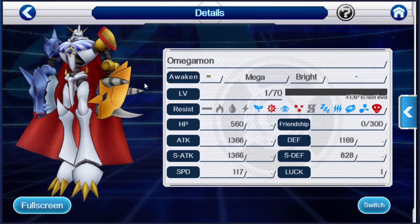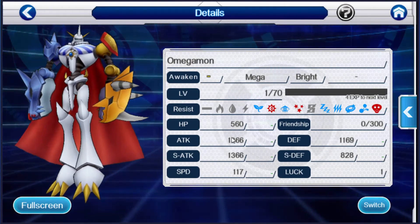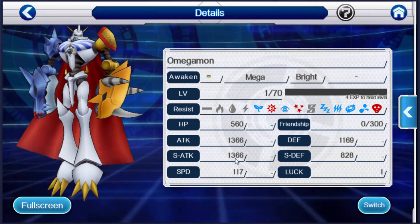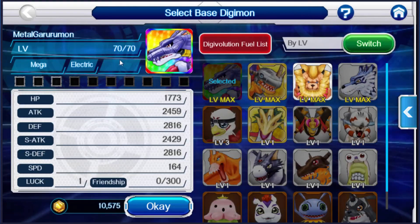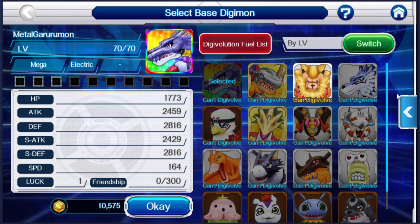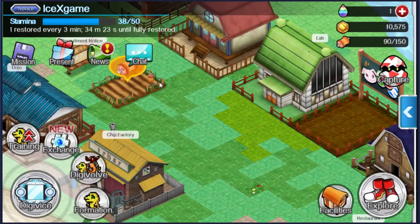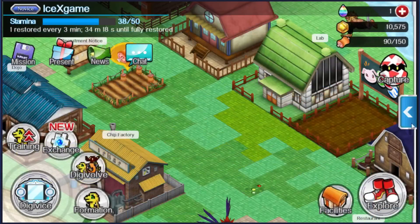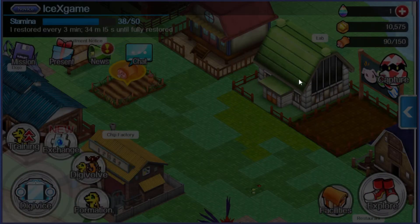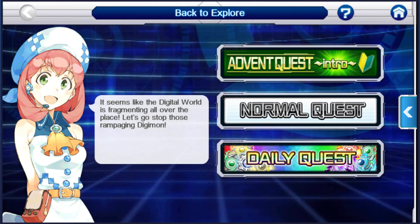Oh, we can upgrade to this one — basic 20k attack and 1.3k special attack, it's not bad. It's all about how to get Megamon the easy way. It only cost me like 3 hours. Just keep doing missions and normal quests or normal dungeons. Good luck and have fun guys! Bye!